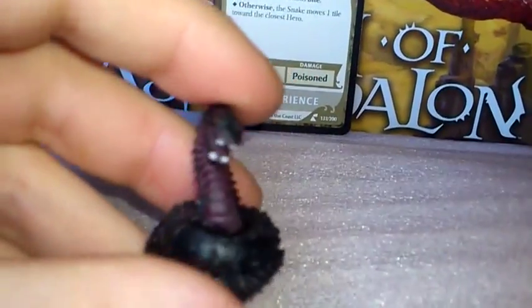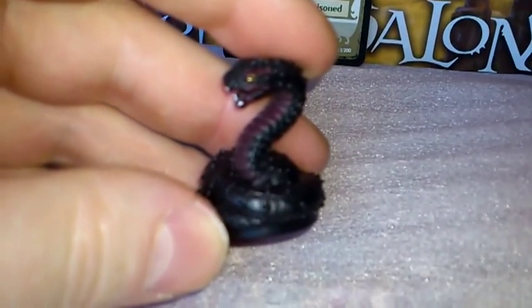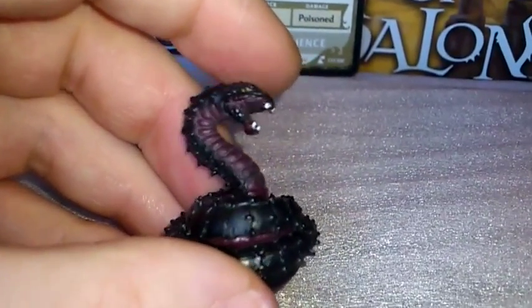Okay, on to the monsters. Here we have the Snake, and this is the painted miniature. And this is the Fiendish Snake.